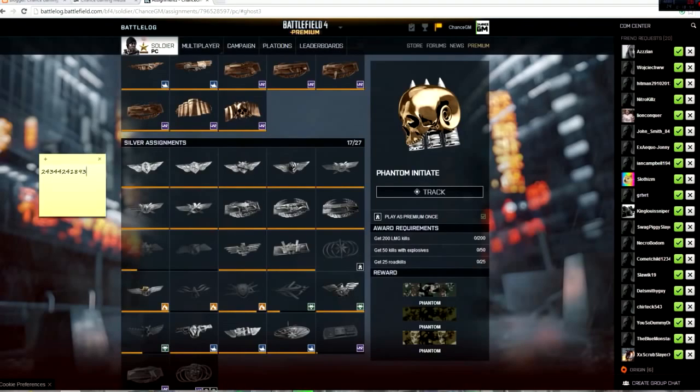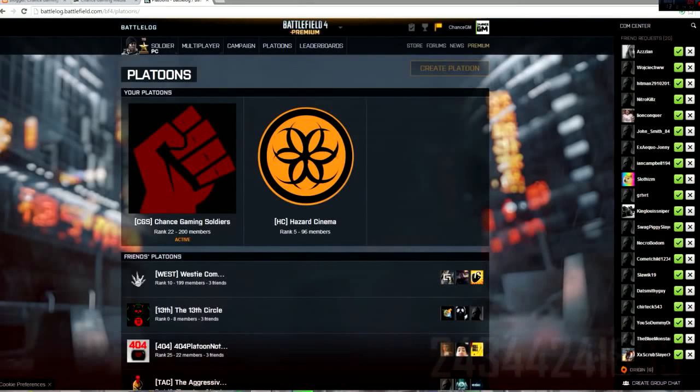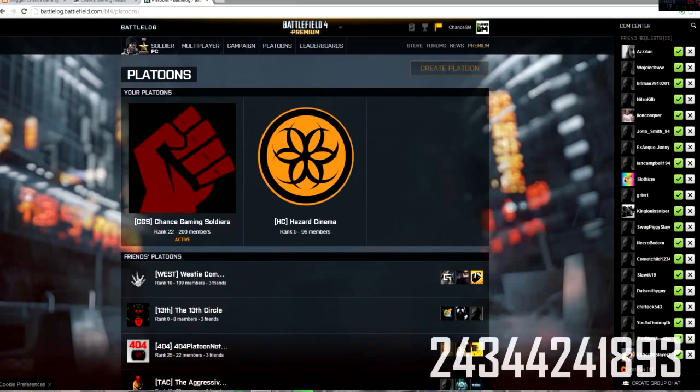The password is 24344241893. Now you will have to have unlocked the previous two assignments, and of course you need to be a Battlefield 4 Premium member.